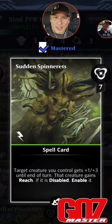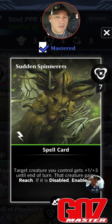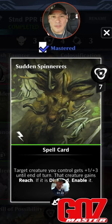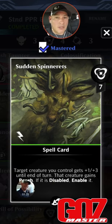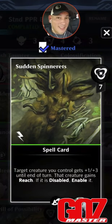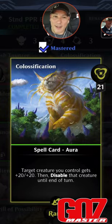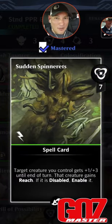The problem with Colossification is it's a rare from Ikoria and it disables your creature. So we don't want to wait until the next turn — we want him to act now. We give him Sudden Spinners — a spell card for 7 mana, green. Target creature gets +1/+3 until end of turn, gains Reach to defend against flyers, and if it's disabled, enable it. So what Colossification taketh away, Sudden Spinners giveth back.